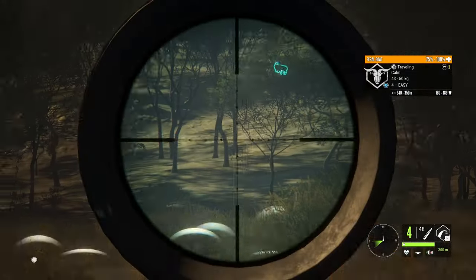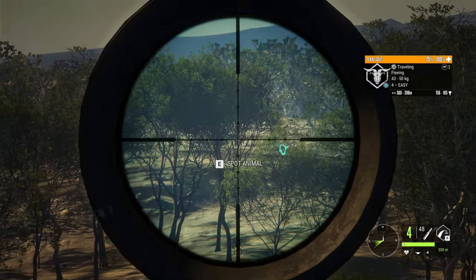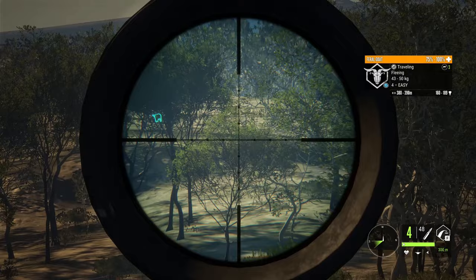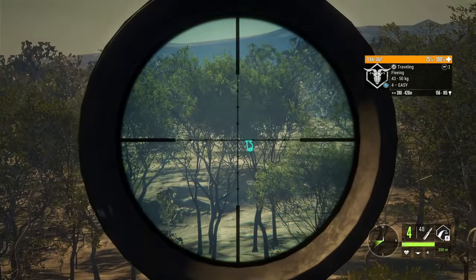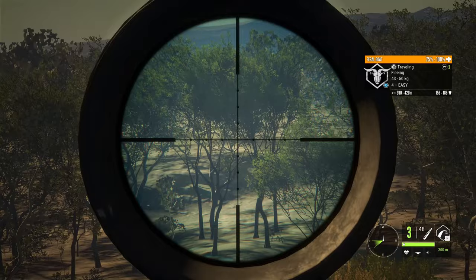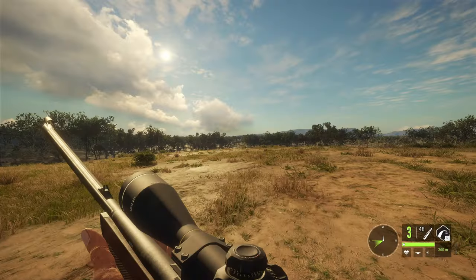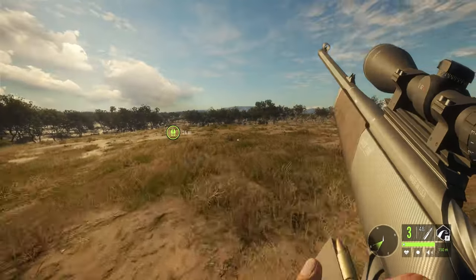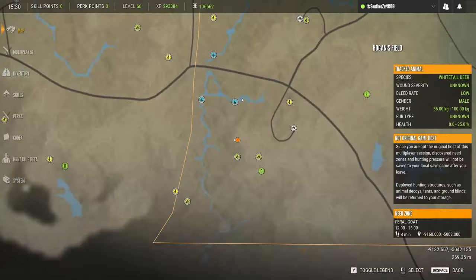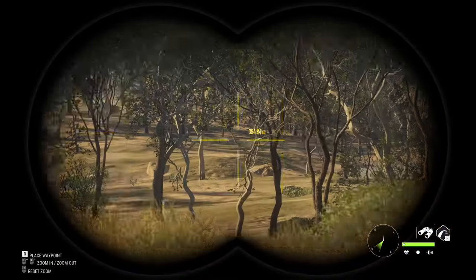The only issue is I'm using the 243, so I'm gonna have to lead a lot more than I'm used to. I might have led too much — is he gonna start dropping? I don't think so, unfortunate. What if I try and hit this other guy? I hit him but he didn't die. I might have to go for a kangaroo or something instead.